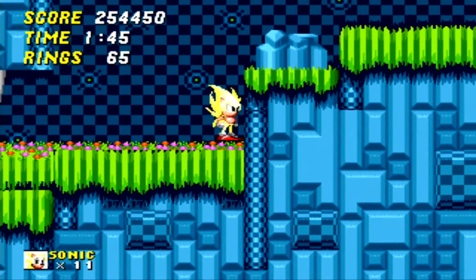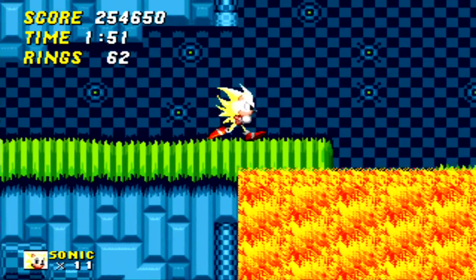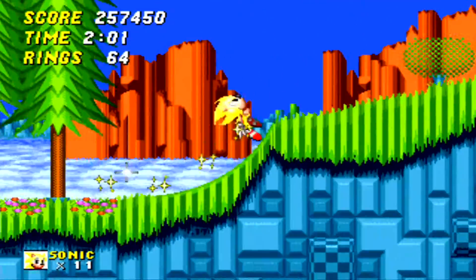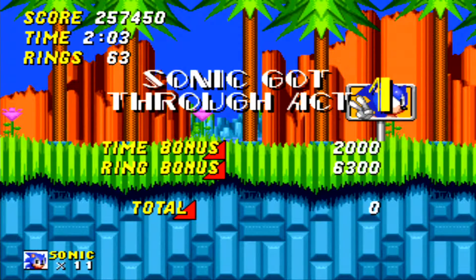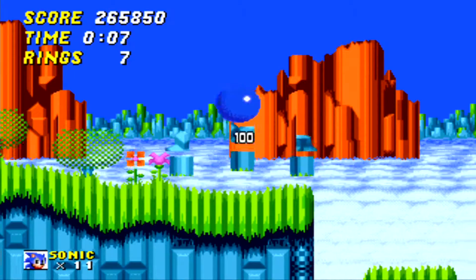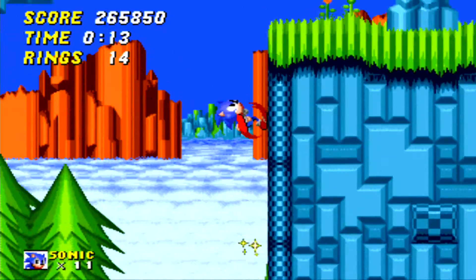Well, I guess this section really doesn't matter. Obviously the lava — so this is where you want to have either the Invincibility or Supersonic. I missed that star post up there; if you could get up there, that would be another good opportunity to try and get another castle, if you're still missing some at this point. But really at this point in the game, you're going to have a lot harder time trying to get all the Chaos Emeralds at Zone 5.